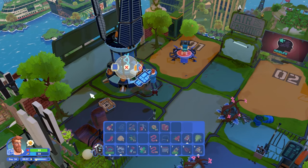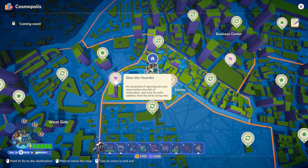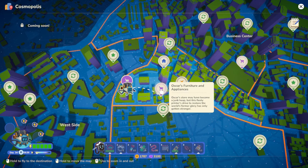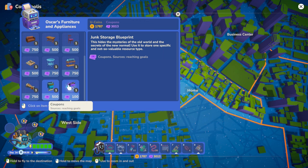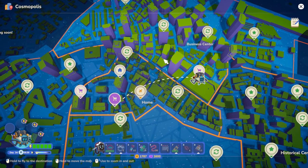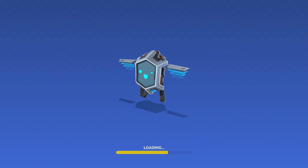It was Stan the Hoarder's, right? Stan doesn't have the repellent. What about Oscar's - no, it wasn't Oscar's either. We're gonna buy that too. Actually, I think it was the battery I was thinking of... we're good. Let's go back home. We'll grab some plexiglass on the way back and then go to the workbench to unlock the new blueprints.